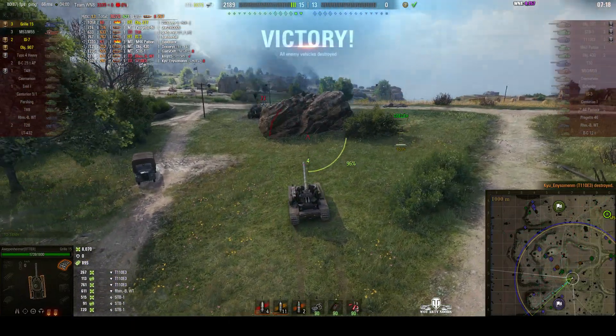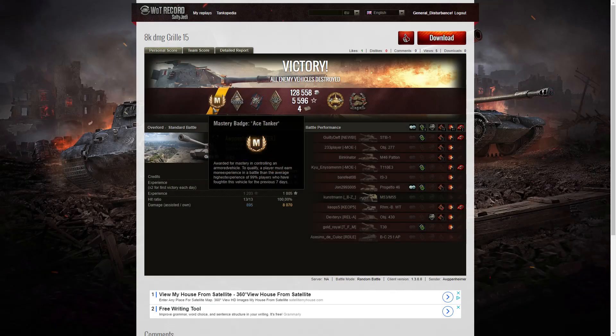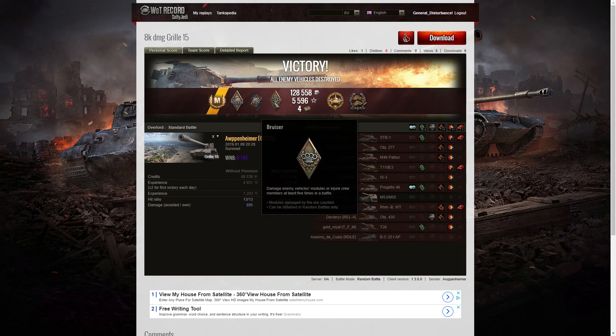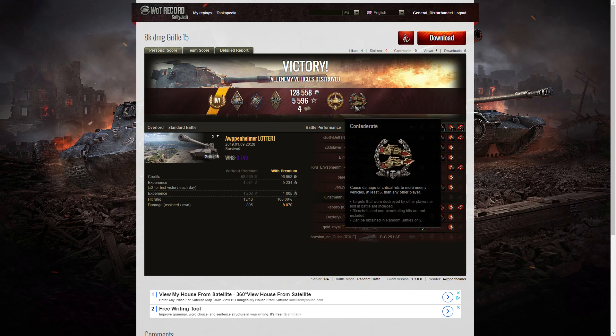Very nice — he ended with nearly all the health he started the game with, even after the bat chat rammed into him. Looking at the end of battle stats: it's an ace tanker for Arpenheimer in the Gorilla 15. He got a Demolition Expert for ammo-racking one of the enemy, a Fire for Effect for dealing more damage than his own vehicle's hit points, a Bruiser medal for getting at least 5 critical hits — he got 11 — and also a High Caliber and a Confederate.